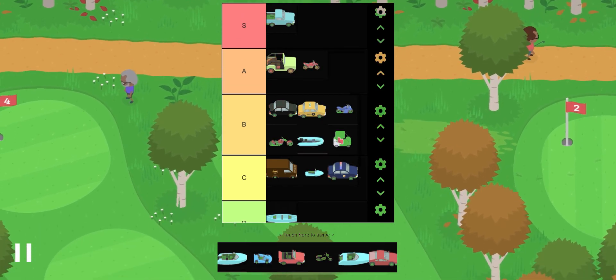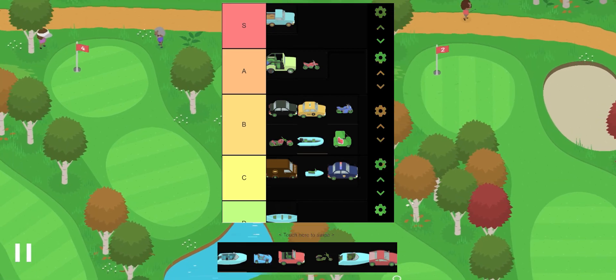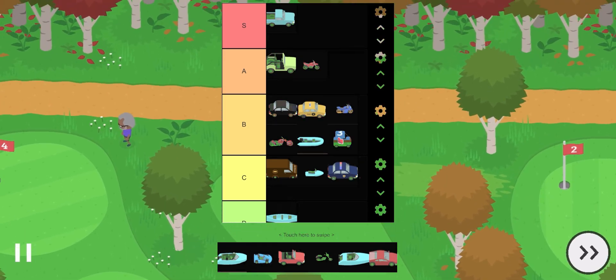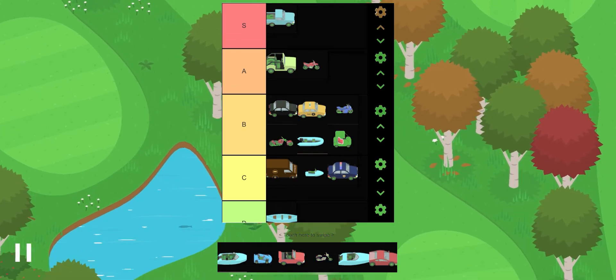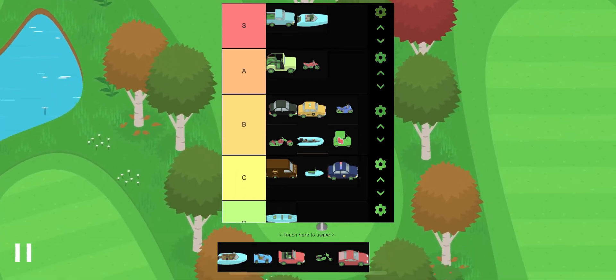This boat gets a B tier. It's pretty fast and actually pretty cheap — only a couple thousand, I think. It's decent and you can also fish on it, unlike the jet ski. So it's a solid B tier for me.